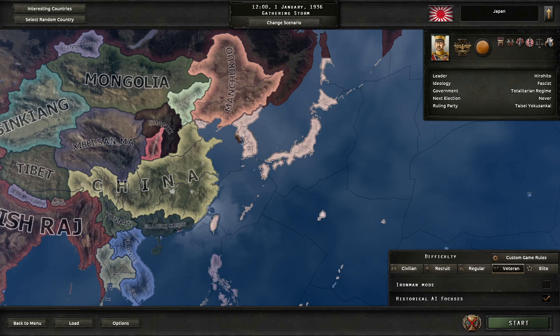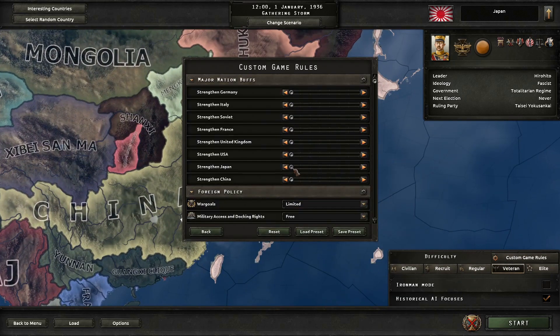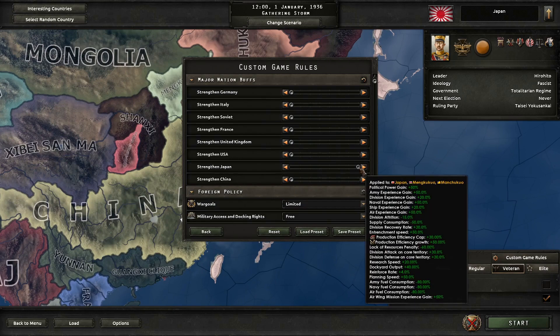That's of course doable in the base game, but I'm going to spice things up a little bit. We're going to go to custom game rules and strengthen Japan max. This gives us, for the most part what I'm looking for, the dockyard output of plus 40%, which means our navy can essentially be 40% larger.